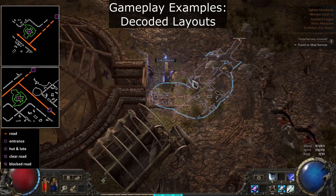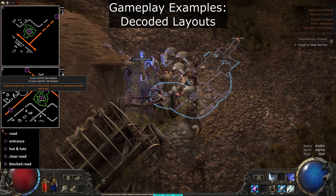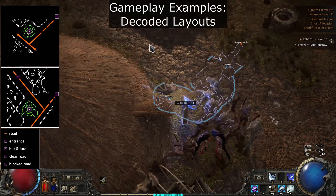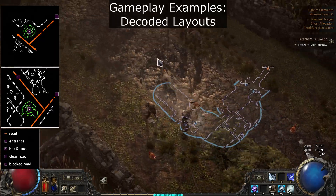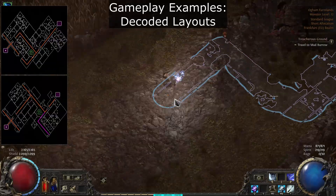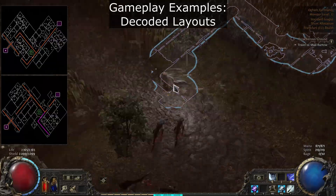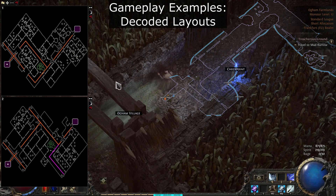In PoE2, layouts can spawn mirrored and rotated. Adjust the image to match your mini-map. In this case, we have a layout where the fork is not blocked. This means it will lead to the exit. We have avoided a potential dead end and a lot of empty space.